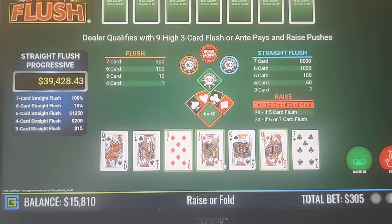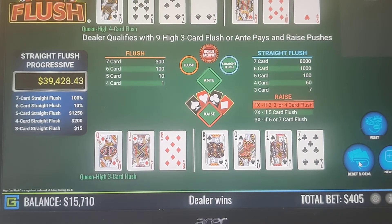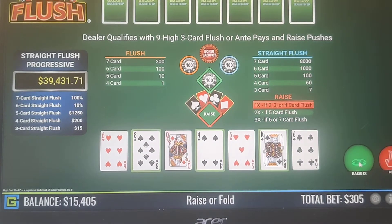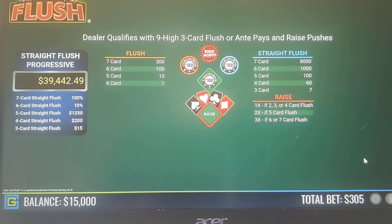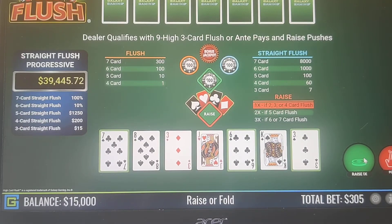Ace-King-8-4, we're going to keep that. Basically, if you have a 3-card flush and you have anything higher than a Jack, you're going to keep it. Like this 7-6-3 — that's garbage, so we're going to fold that out.